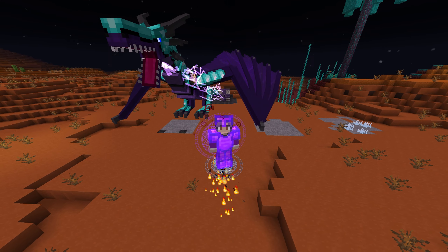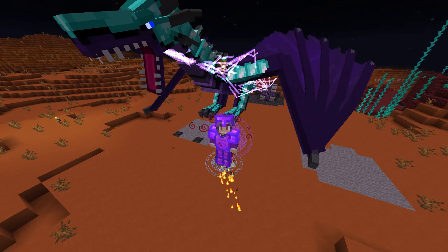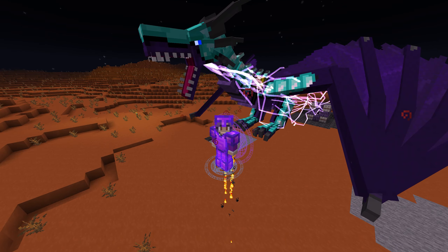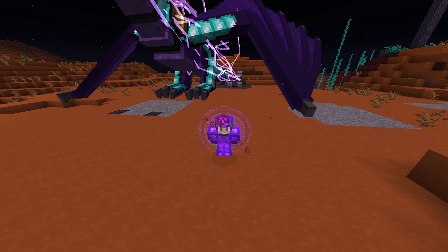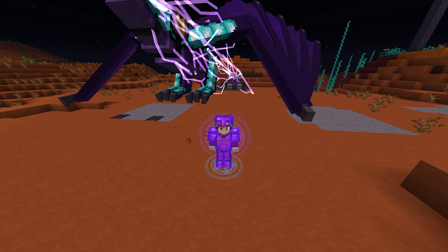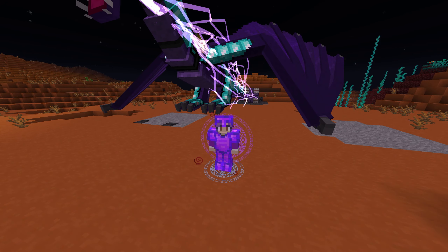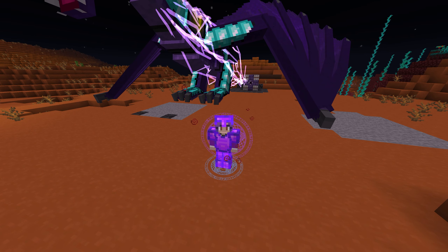Hello everybody and welcome back to All the Mods 6 to the Sky. In this episode, as you can see, we're getting to work on some dragons and a dragon forge, because this is one of the most important things we need to do to make the ATM star — it requires a lot of blocks of unobtainium and all the modium alloy blocks. So this is how you do it, and I hope you enjoy.